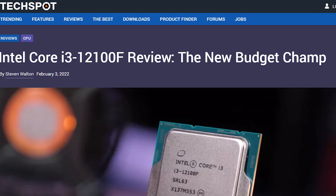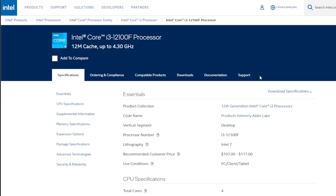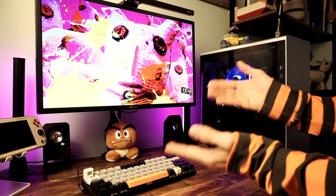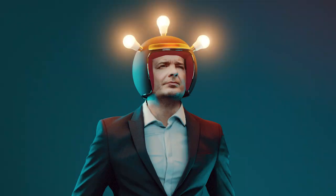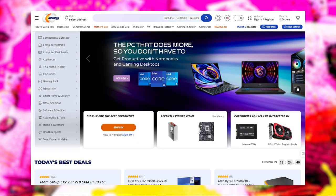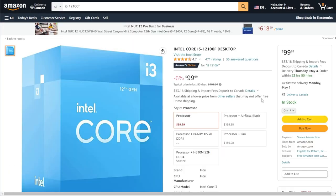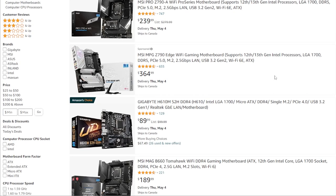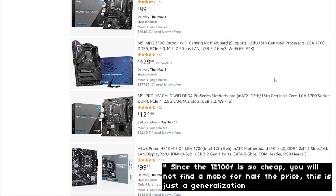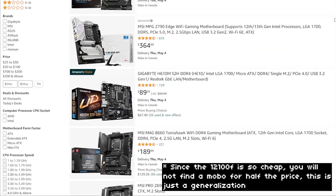For example, I found that the i3-12100F was the best budget CPU of last year. I pull up the official Intel page for that CPU to find the socket — it's LGA-1700. Because it's an i3, it pairs well with an H board, or maybe a B board if we can find one at a good price. With that information, we have all we need to price out a CPU and motherboard combo on Newegg or Amazon. Search for 'LGA-1700 motherboard' and look for something about half the price of your CPU.